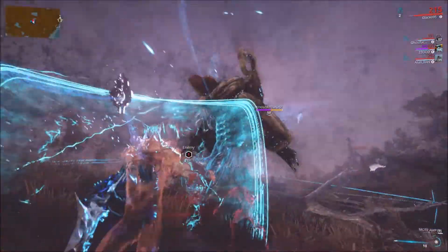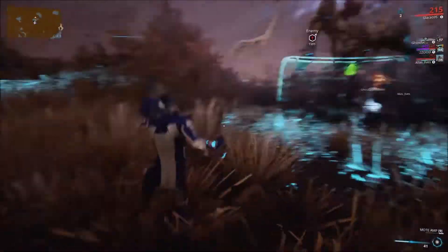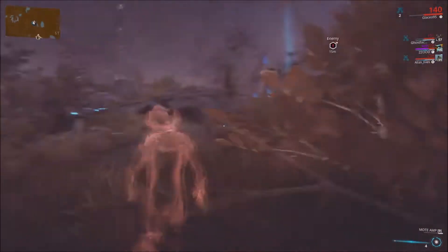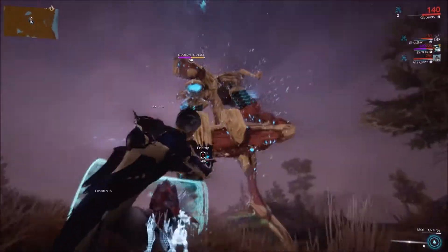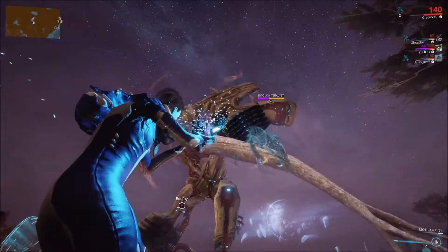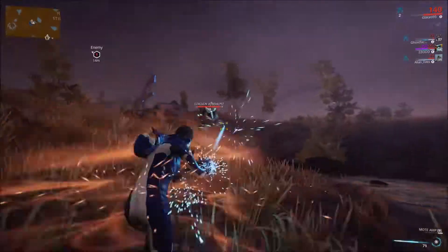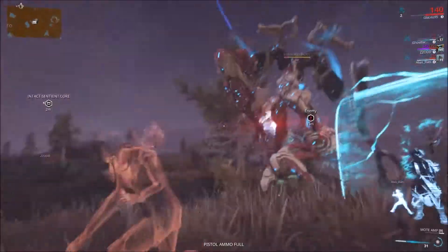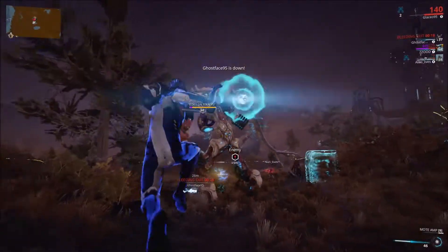It's something you should definitely get around to doing. We tried to kill an Eidolon in like episode 3 and obviously we failed. The first thing you'll need is a Mote amp and your operator abilities, because they're the only ones who can harm him in the first phase. They also have these little guys called Vombalysts, which give you sentient cores and they're pretty useful, so go ahead and destroy them.